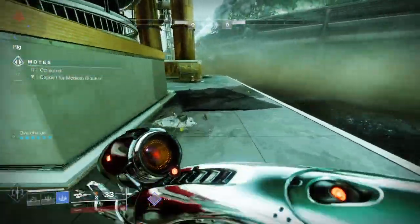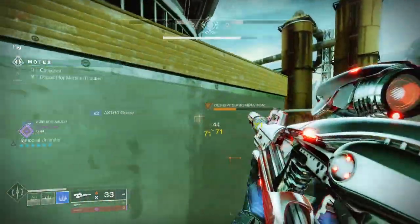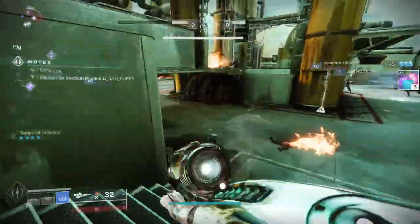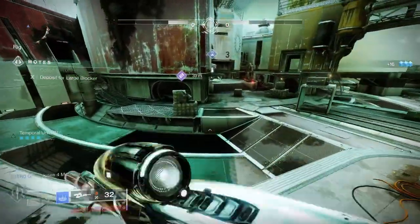First off, at the very beginning, you're going to want to be as aggressive as possible for grenades and weapons, special weapons, things like that, and don't worry about who gets motes. All of you are trying to get motes, because ultimately it's about getting as many blockers as quickly to the bank as possible. So judge where the other team is, but try to get to 15 motes as quickly as possible.